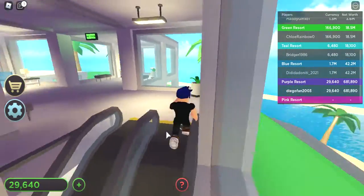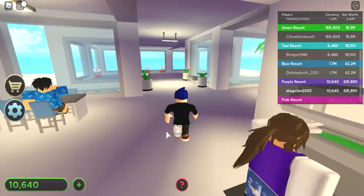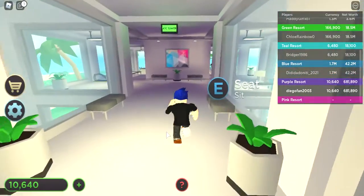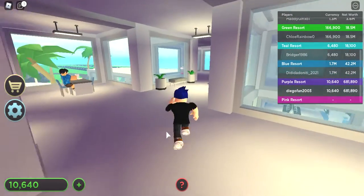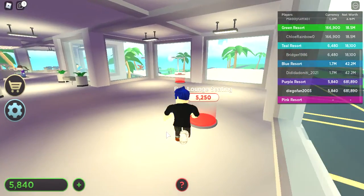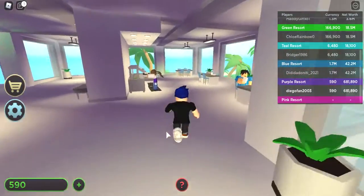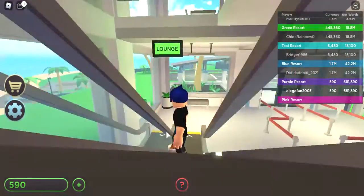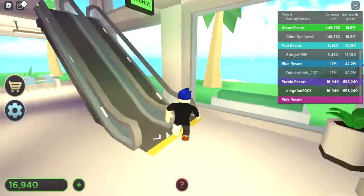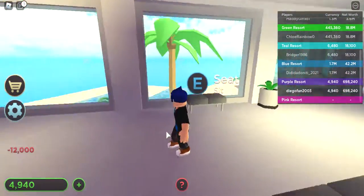If you haven't heard about it, Tropical Resort Tycoon is where the islands will be massively filled, one to another. It's like going on a railway train. But it's also about lighting and seating lounges.